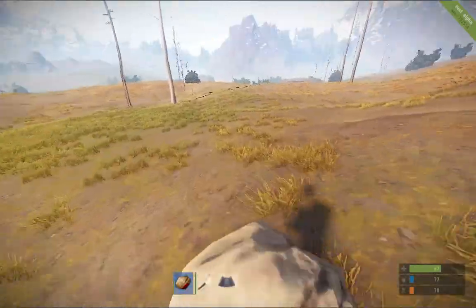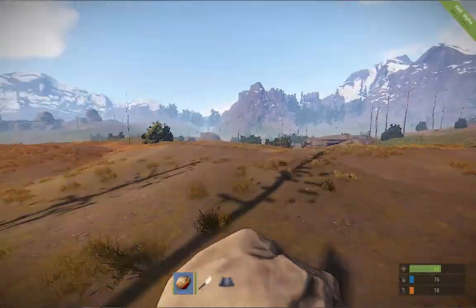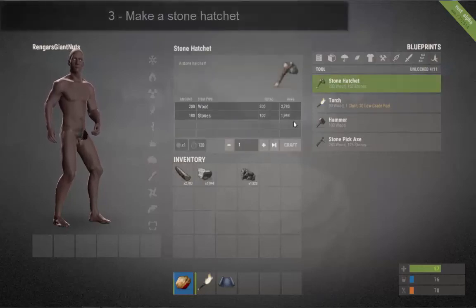If you've seen mushrooms on the floor, pick them up and eat them - they'll give you a little bit. As I said, it's a modded server so everything is very, very quick. It kind of saves me time and saves you time. If you have the resources, make a stone hatchet.